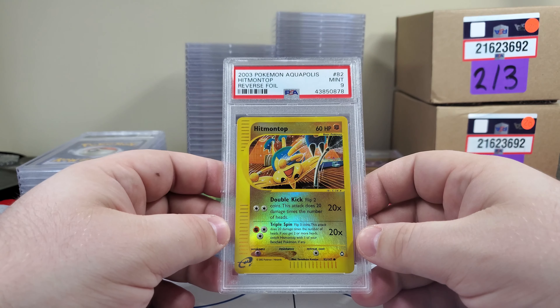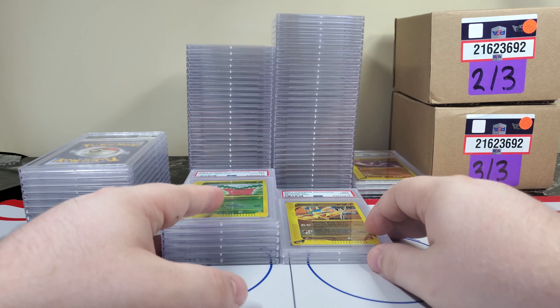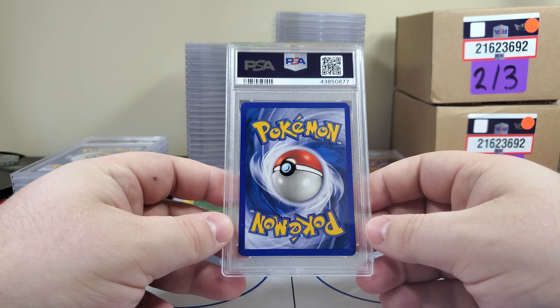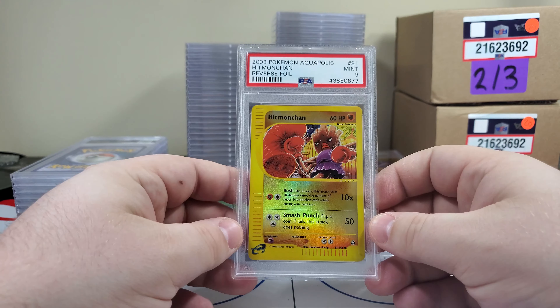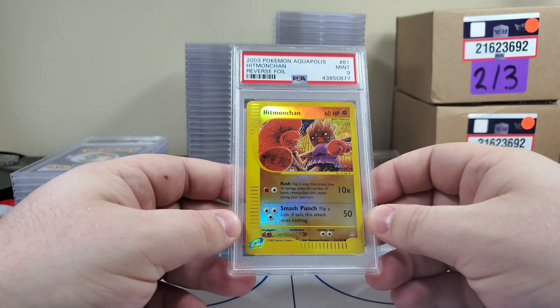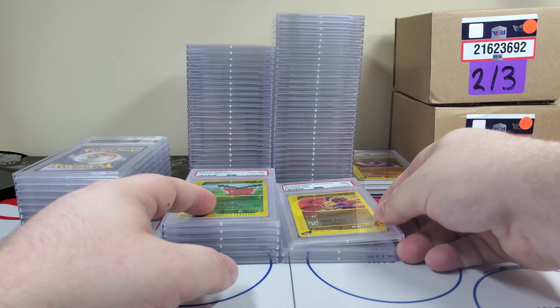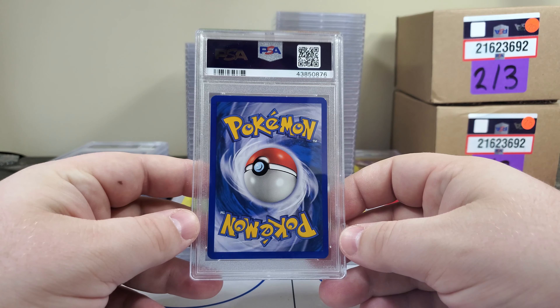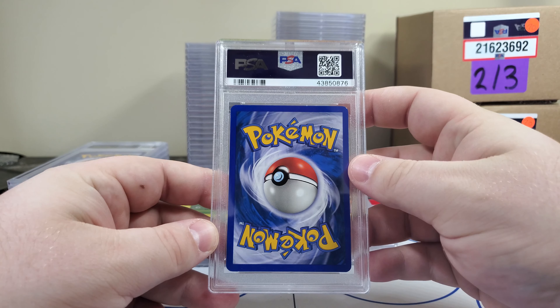Hit a PSA 9 as soon as I start talking — it's gonna mix it up for us. I'm gonna say a nine. Hitmonchan PSA 9 — you gotta love the artwork on these, that big old punching bag right there. These are old cards — there's a big nick in the top right up here.